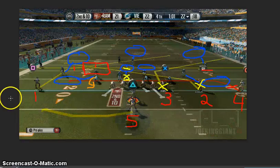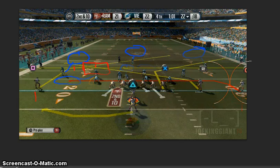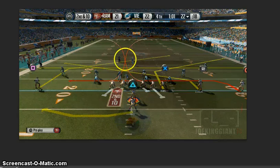That's how you read the cover 3. And for sure someone out there is going to say — what if square is not open? There's a counter for that too. The only way this post route is going to work is if the linebacker over here goes straight up.